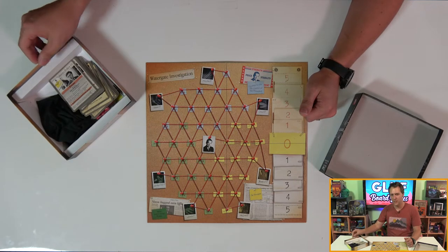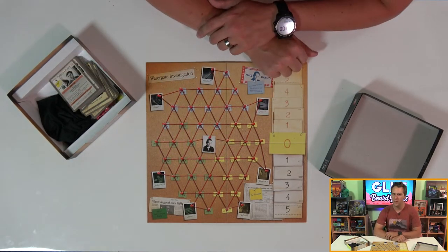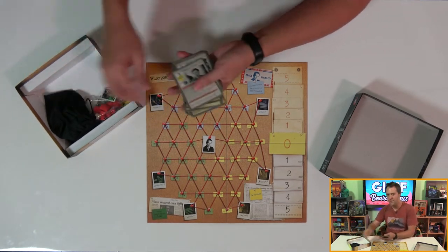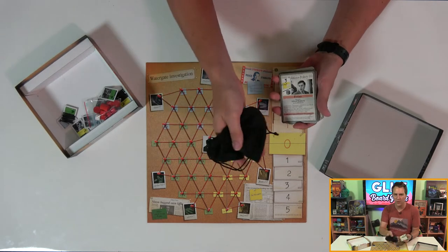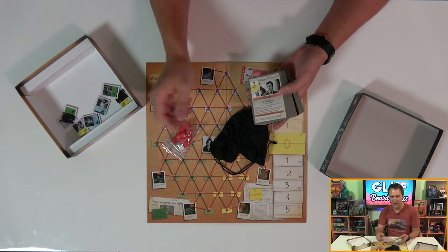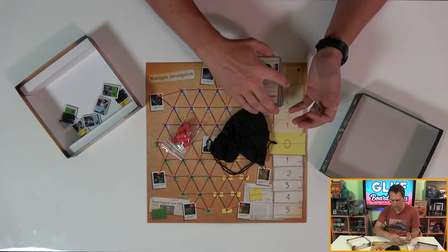Now we come to the much sadder section, the awful insert. There's an adage I've heard a couple times in board gaming that the worse the insert, the better the game, and that certainly holds true here. While the cloth evidence bag holds the evidence tokens, and there's a single baggie for the influence and momentum tokens, everything else is forced to just live in limbo inside the box, including these really excellent oversized cards.